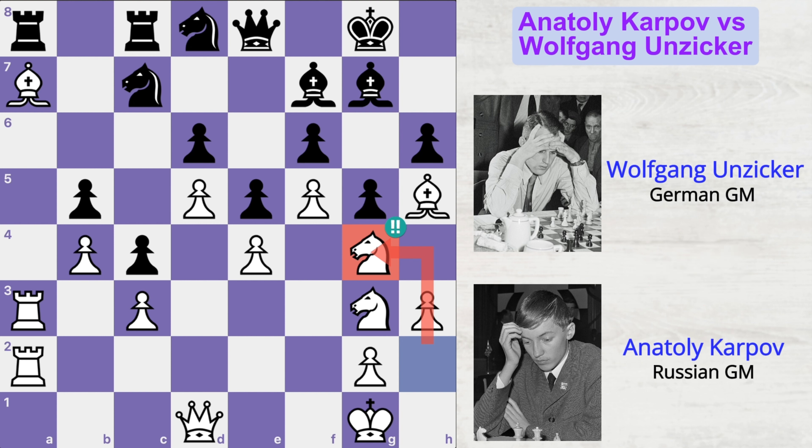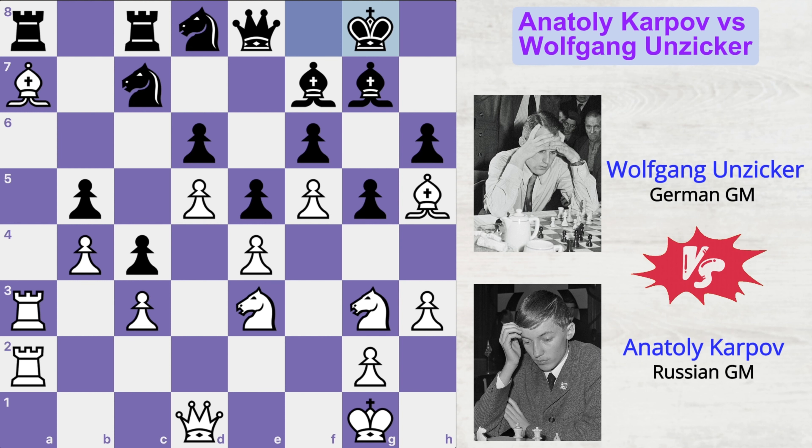Therefore, the move knight to g5 is such a brilliant move — not only improving the position of the knight but also laying a tactical trap. Obviously Anziker was smart; he didn't fall for the trap. He rather played king to f8, and now knight to e3 by Karpov. King g8, bishop takes f7 check, knight takes f7, queen to h5. Karpov's queen has already entered black's kingside.